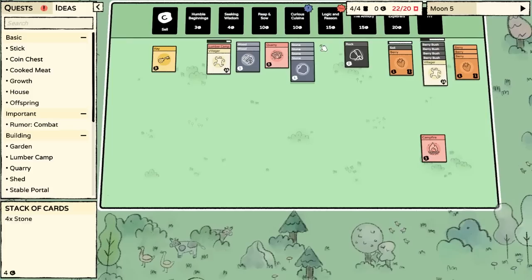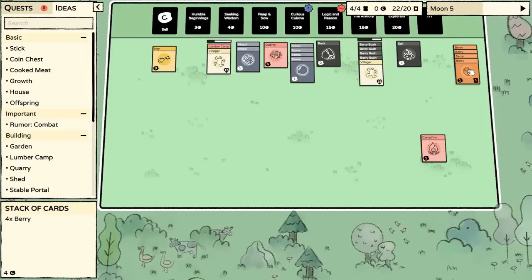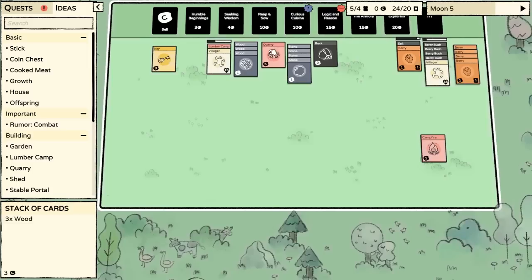We'll put the campfire near the other food and put the cooked food down here. I can't believe how smart I am. We are going to need another berry, but we can plant that. Managing the time flows here, and I personally find this very satisfying. The berries are unfortunately not going into there, so we'll put this here. I wonder if they input/output to the left or right. We do have enough for a house now.